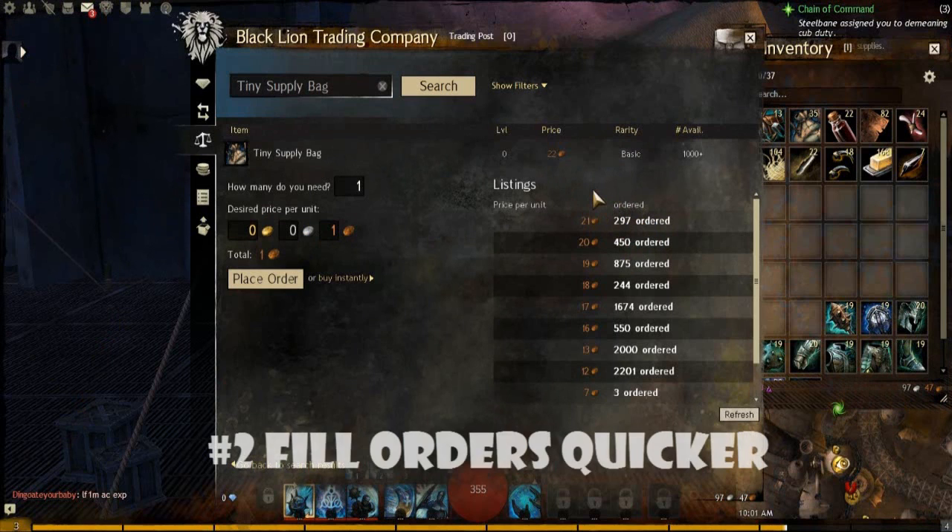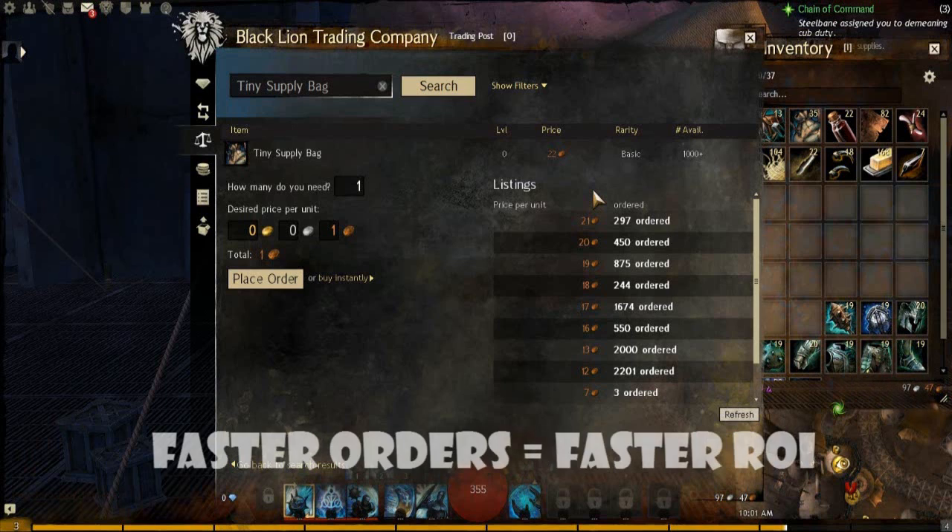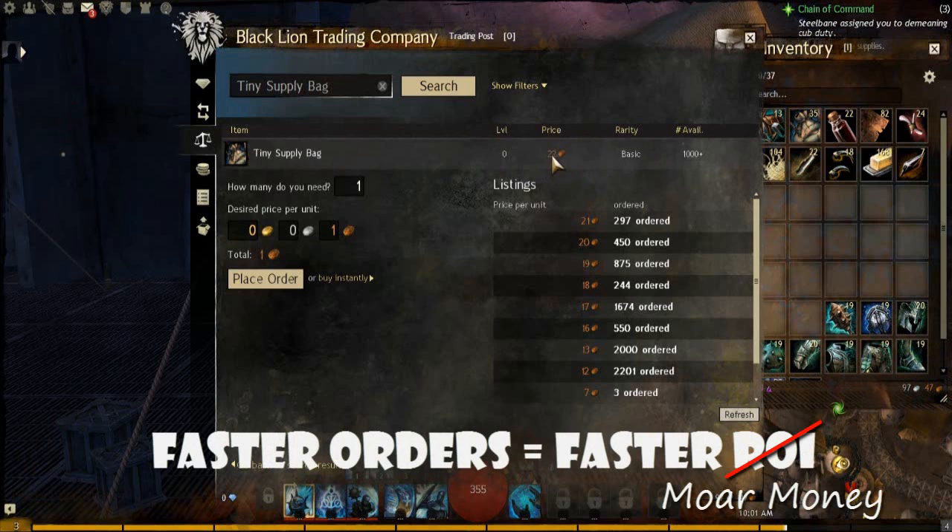The second thing this does is it will fill your orders quicker, because sellers will see that one copper difference between the lowest selling price and the highest buying price. They'll think: I can lose a few copper and sell my items instantly to fill that order, or I can wait and sell on the trading post at 22 copper. But if they want their money right away, they would sell at 21 copper, thus filling your order quicker.